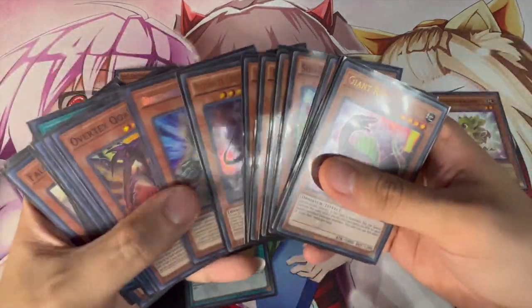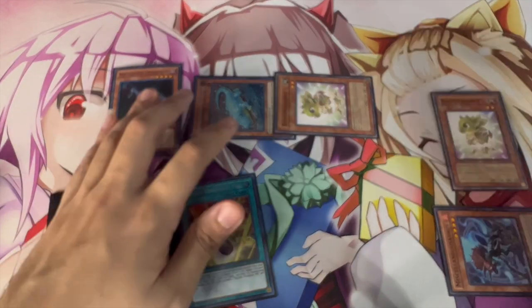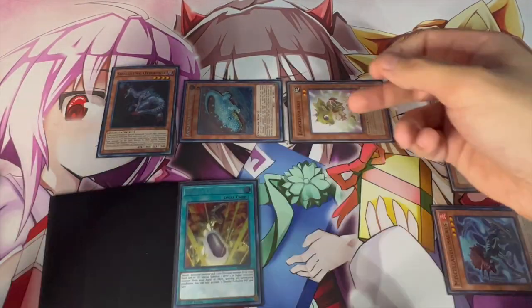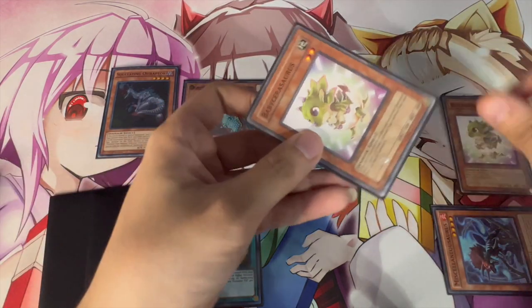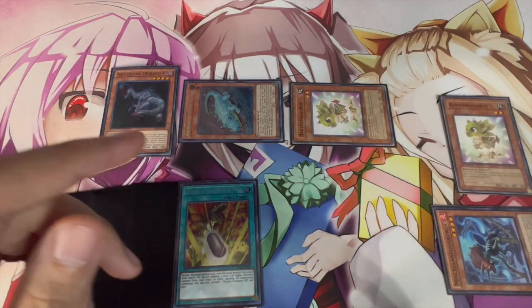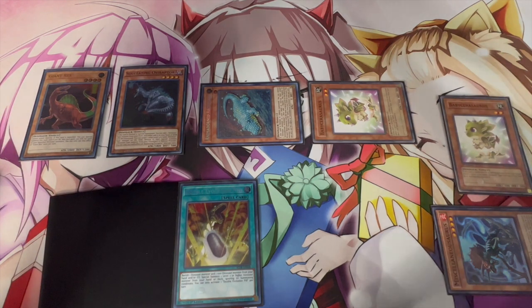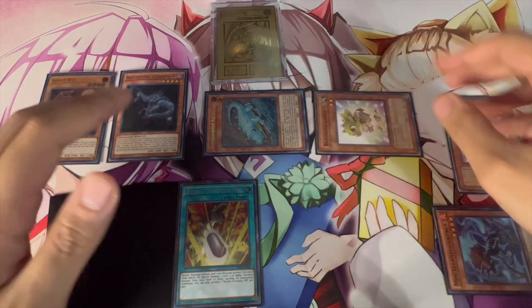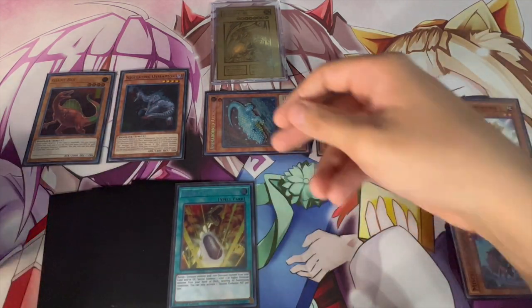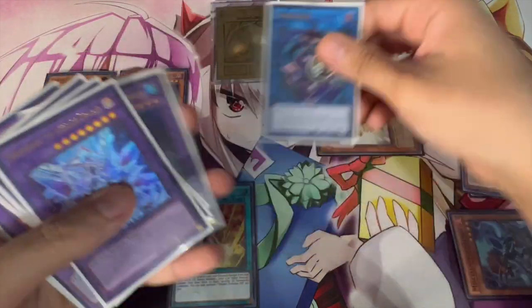Baby is also going to trigger to summon another Baby from your deck — this is the little Baby loop that Dino always used to do. Now that you have the other Baby, activate Ovi to pop the Baby on the field to summon back the Baby that was in the graveyard, and then that Baby will trigger to summon a Giant Rex to your side of the field. Now zones don't matter too much in this deck. Here you're going to link away Archosaur and go into your Link Karibo.